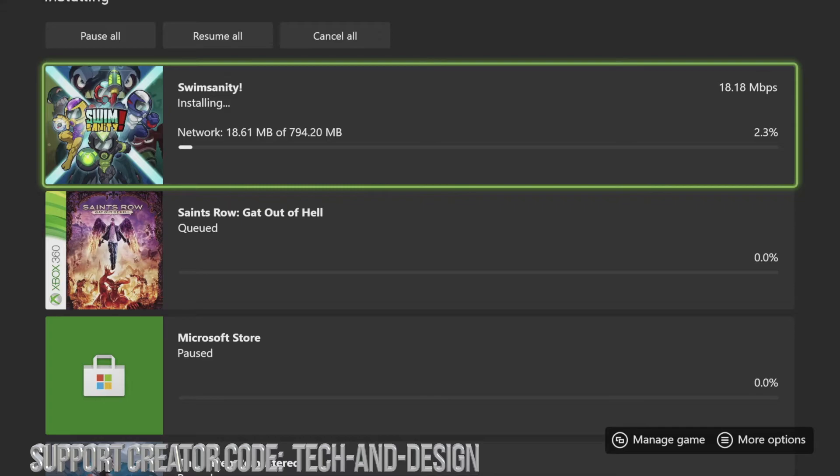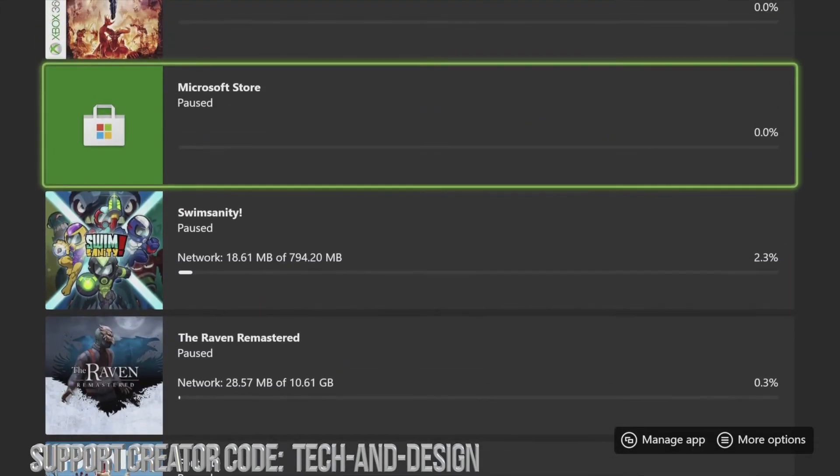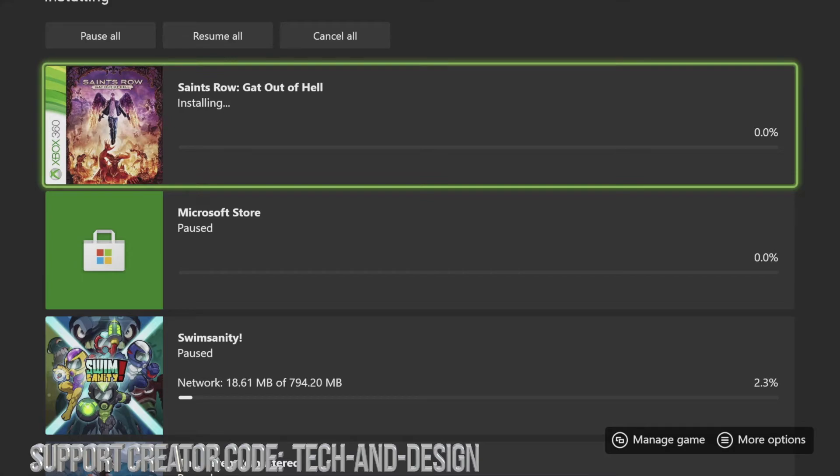If you want your download speed to be faster, an easy fix is to hook up your Xbox directly to your router using an ethernet cable — that should make things way faster. This one is 5.63 gigs. How long all these games take to download depends on your internet speed — for some it could take minutes, others hours, and others days if you've got really slow internet.